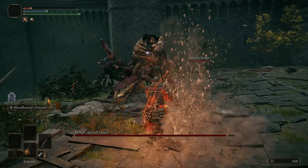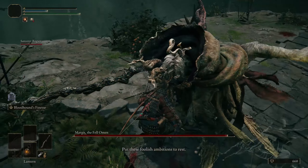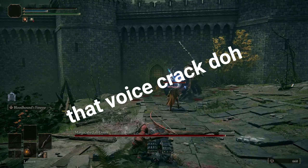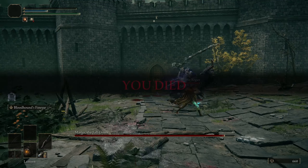Well, if you want to make Margit easier, go get Margit's Shackle. This is an item that allows you to slam him to the ground twice during phase 1, as well as stunning him momentarily.